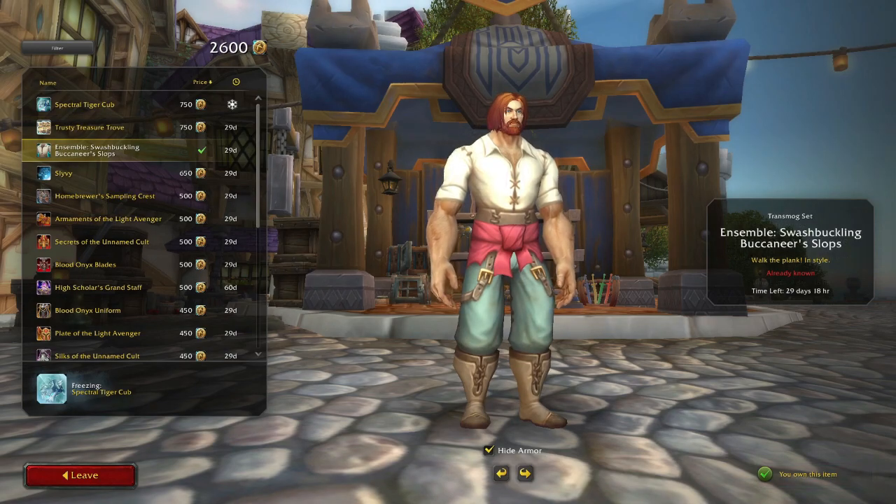Our next item is an ensemble — the Swashbuckler's Buccaneer Slops. These were up on the Trading Post before, back in February. I did pick them up the first time around, and I've used them as a transmog a few times. If you decide you want them, it's going to cost you 650 tenders. But don't forget, if you watch Twitch after September 5th, you'll be able to get a recolored version of these for free.